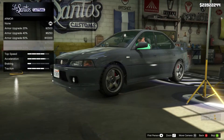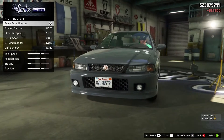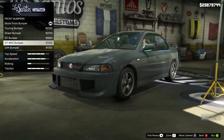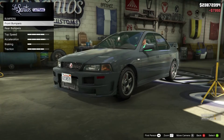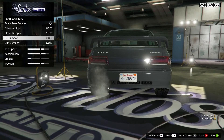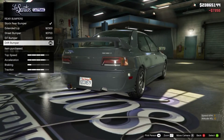Let's get the armor and brakes out of the way first. Now the bumpers: we've got the stock bumper, a touring bumper, the street bumper, the GT bumper, GT Mark II bumper, and then the drift bumper — I like that one the most, so we'll go with that. For the rear we've got stock, the extended lip, street bumper, GT bumper, and then the drift bumper. I'll go with the drift bumper to match the front.